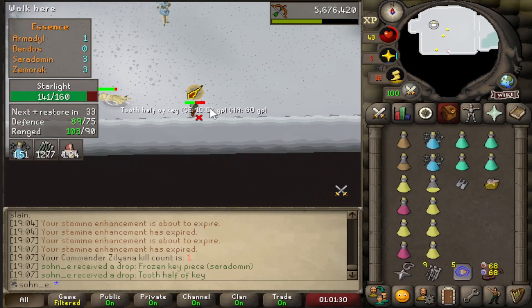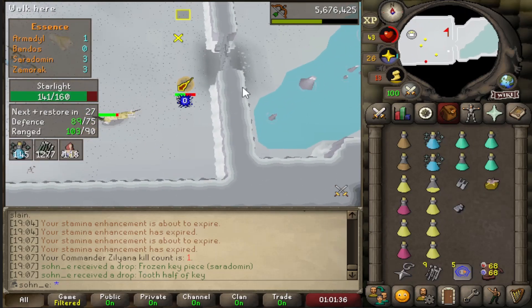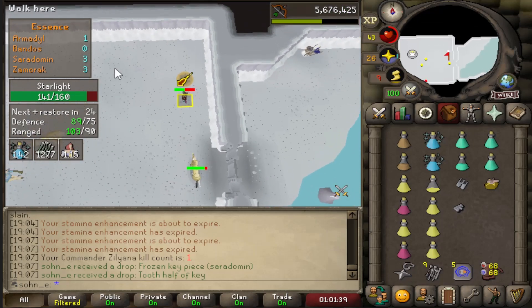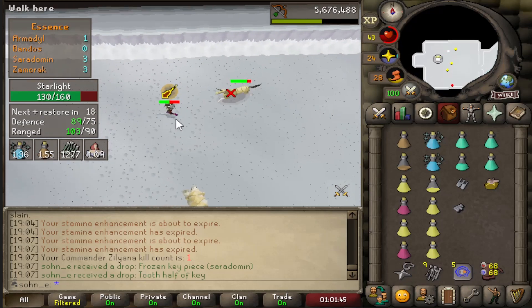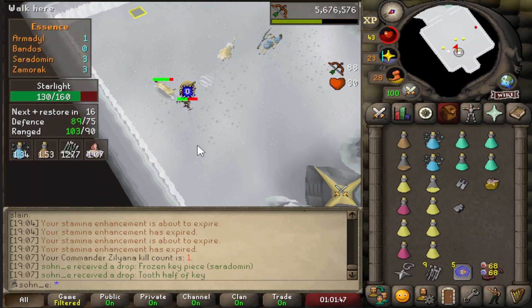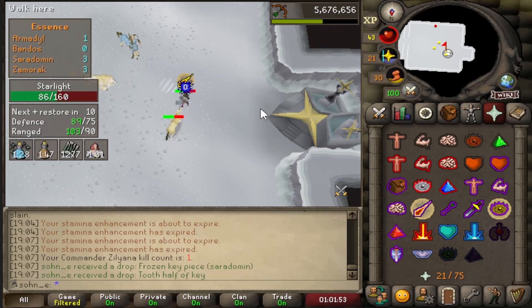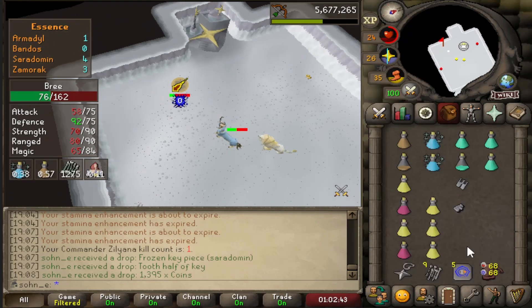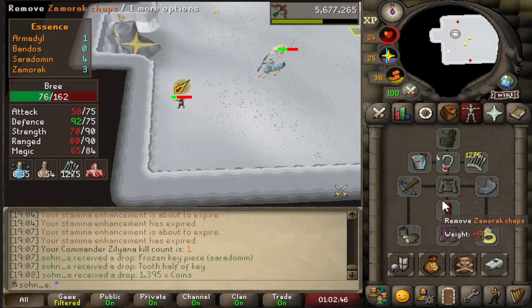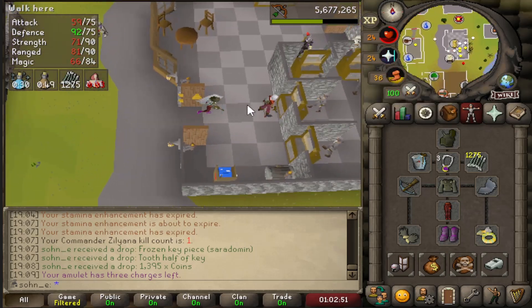We have a minute and a half to kill the remaining minions and we have bones to peaches for some HP back. That was our first Commander Zilyana kill. I don't have a blowpipe so tanking the minions is rough. I try to pray flick the ranger and mage but Zilyana respawns and I'm happy with one kill. I'll switch back to extra defense just in case. That actually wasn't that bad.